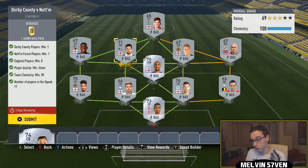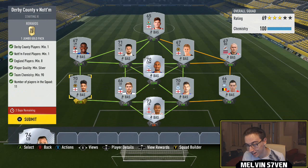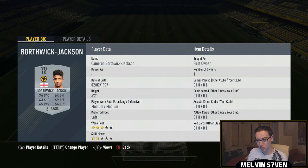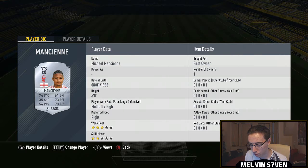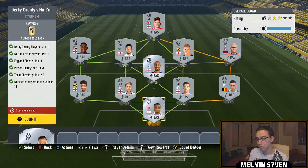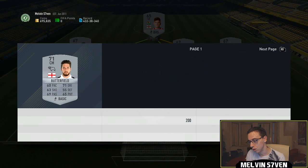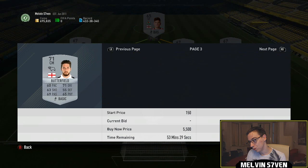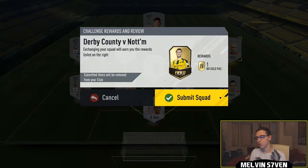I've used two Derby players actually — wait, no I haven't, I've just kept one on the bench. I've got nine English players and they were all first owner for me, so you don't really want to be spending too much for this. The Derby players are going to be expensive, probably three to four thousand coins knowing Marquee Matchups, maybe slightly more — actually it looks a little cheaper. We're just going to submit that.